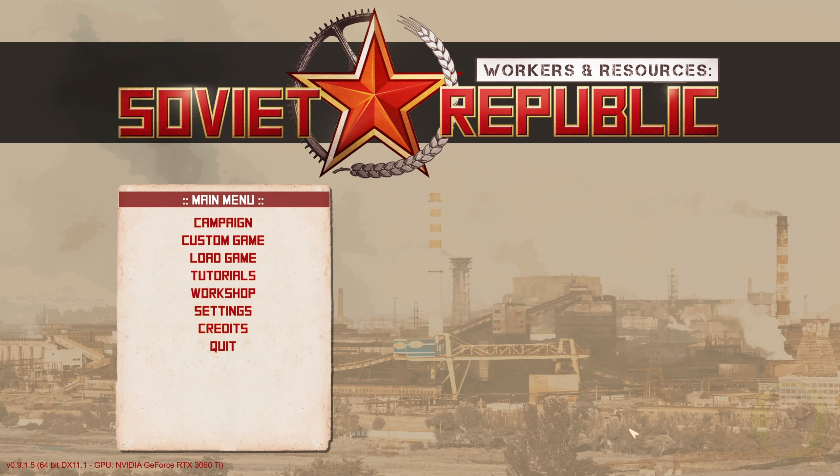For those of you that don't know, Workers and Resources Soviet Republic can be as complex or as simple as you'd like, because there are so many options when starting a new game. It's basically a simulation and city builder where it's up to you to create a community — a Soviet Republic — with all of the infrastructure, resource gathering, and city building you'd expect, but with so much more in it.